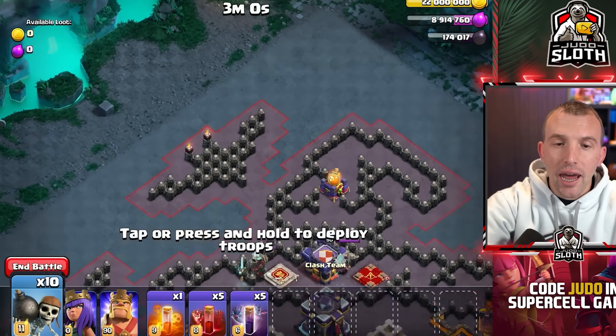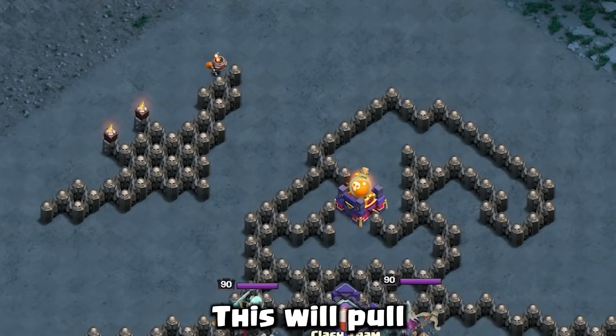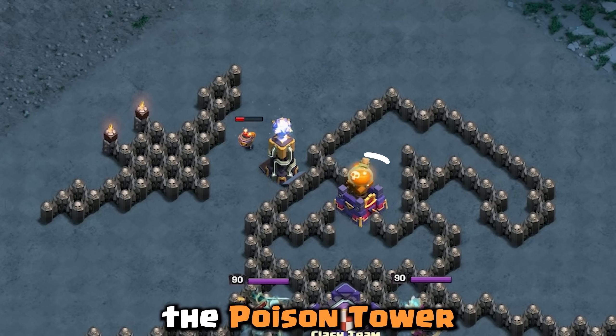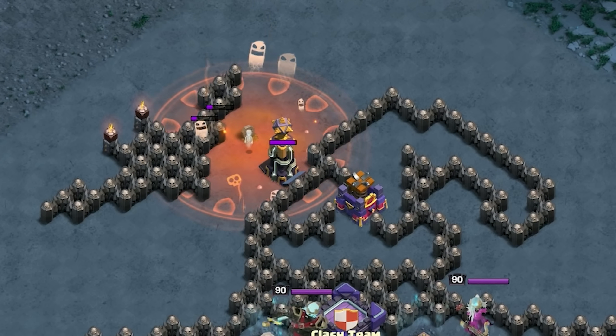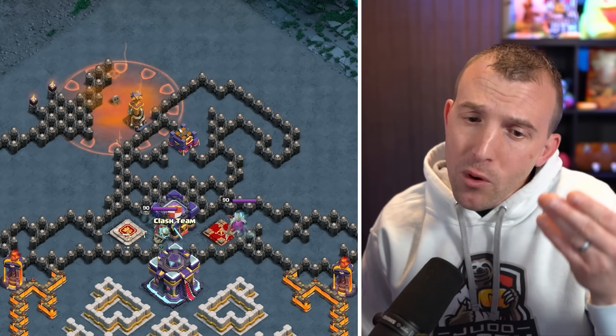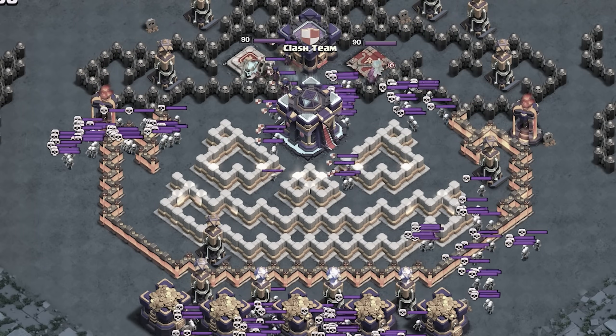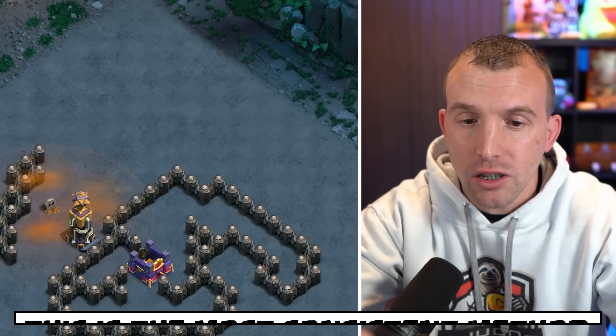Start with a wall break in between the eyes of the bat on the top left. This will pull the Poison Tower. We then need to wait a bit for it to expire. I did come up with numerous 3-star approaches to this, but with this challenge having a lot of skeleton spells, it can be inconsistent. This one is the most consistent.